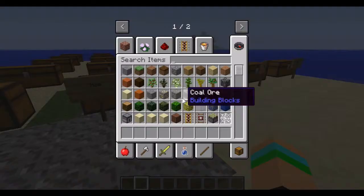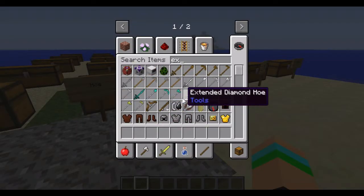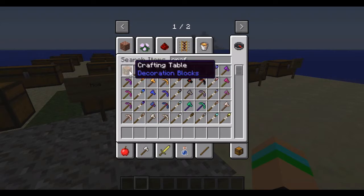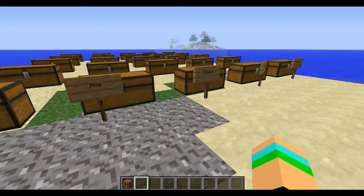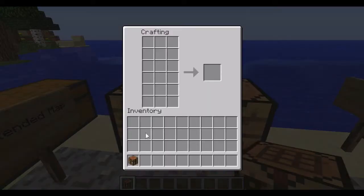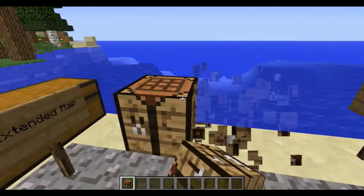So the most important thing that you're going to need is the Extended Crafting Bench. In order to create this, it's very simple — just place down two crafting tables together, they'll fuse, and then you have your Extended Crafting Table.